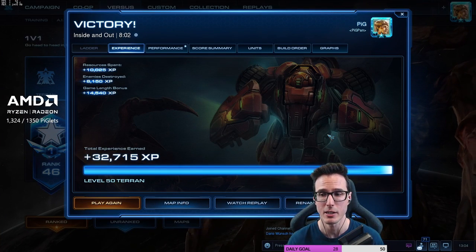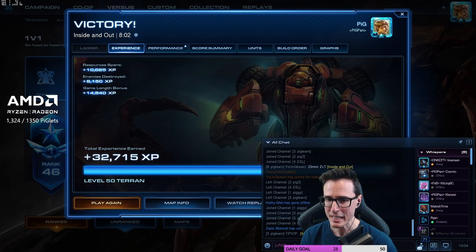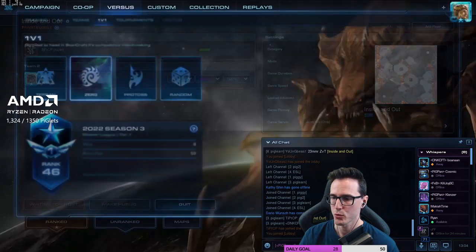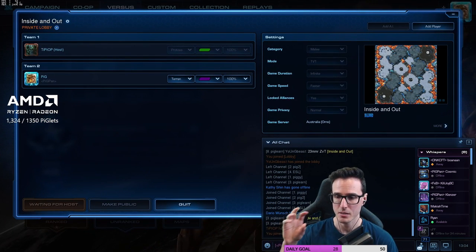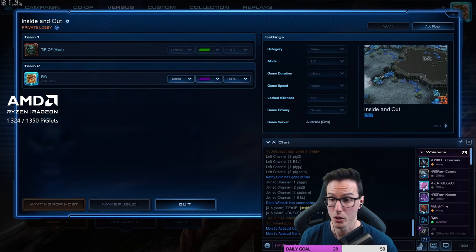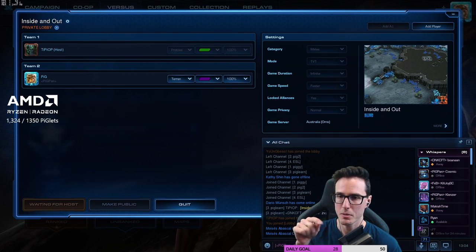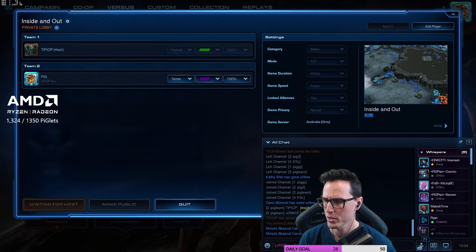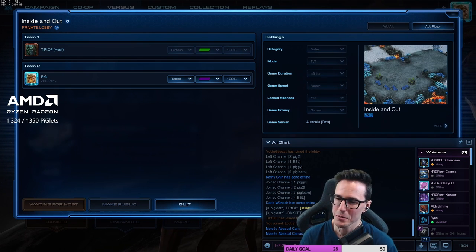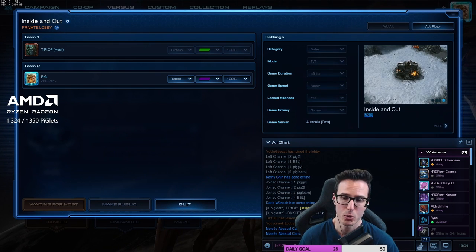We just stuck to the build, built the command center on the high ground — it changed nothing. Confidently doing your build in the face of weird stuff is a good thing. I saw his gas and pool down very early, no extra hatchery at home — I thought I should react on one base and delay my command center. But then I saw him put a hatchery at the natural at home and went, oh, this was actually the right call. His build is just super weird.